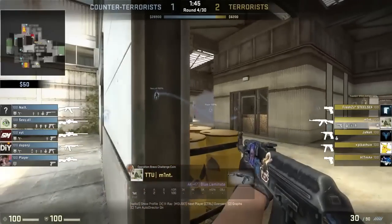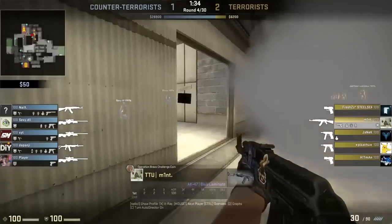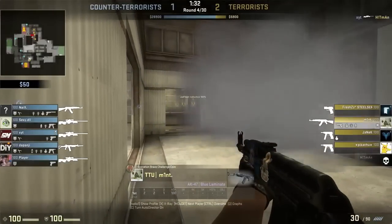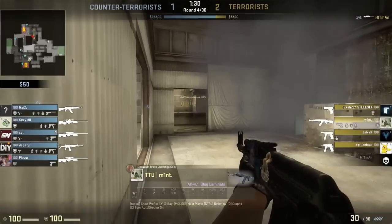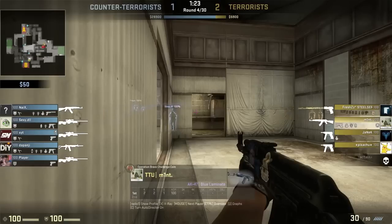Coming in at number 4, we've got Joo Lee Sun. He's playing on Cache using the AK-47 on the terrorist side. Playing very aggressively — he's in a very unconventional spot, just waiting for a counter-terrorist to get a little bit out of position. He's got his aim directly at head height.